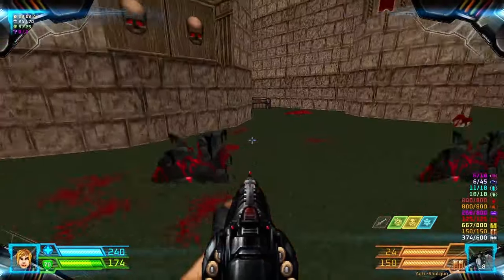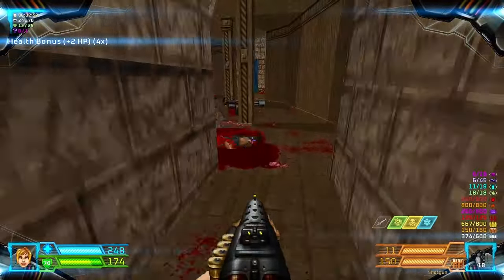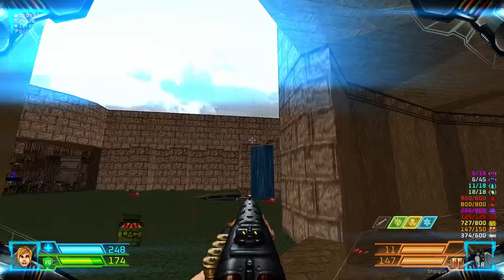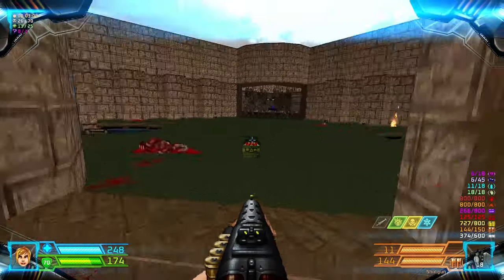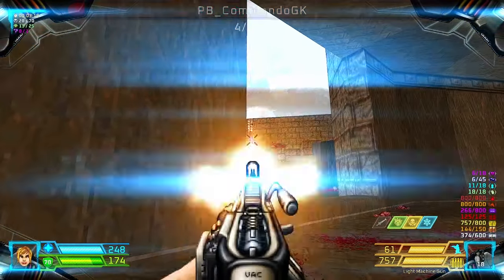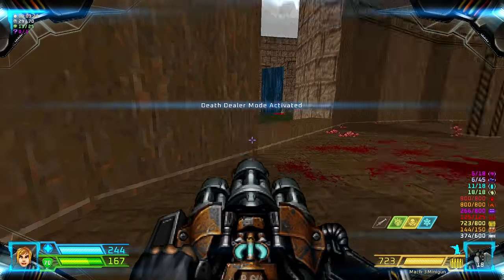We'll take the teleporter later. Let's take this one. Kill the Arachnotrons first. As you step in further, there will be a trap for you. Take cover. Kill the Chaingunners first, and then now kill the Spider Mastermind.